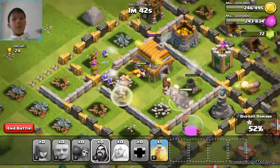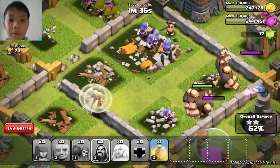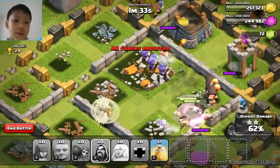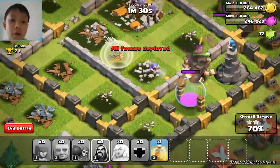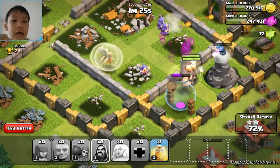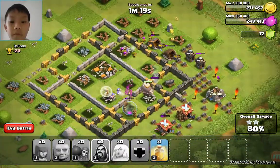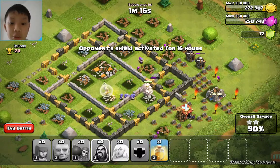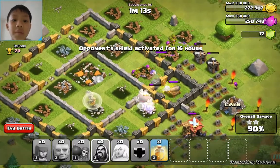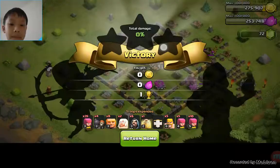Yeah, I don't. Everything is good. Giants are good. So what you want to do with a giant healer strategy is you want to keep the giants alive as long as possible. And then the wizards and archers can take out the stuff behind it. So the giants can be a huge distraction. And once they stay up for a long time they can take out all the defenses like that. This is a good strategy, especially when you're farming. It's a good strategy.